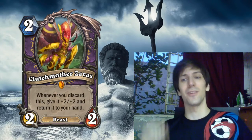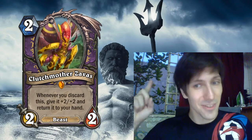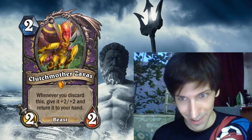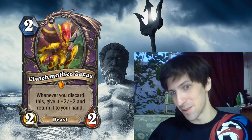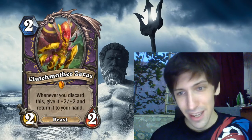Another good example of that is the Silverware Golem out of Karazhan — a 3-mana 3/3, super mediocre, right? Unless you discard it from your hand and you get to play it on the board for free, by Soul Firing or something. So Soul Fire becomes 1-mana deal 4 damage and instantly play your 3-mana minion. Clutch Mother Xavis is similar.